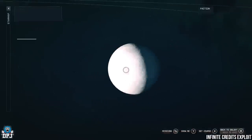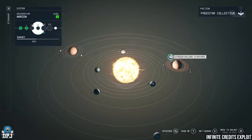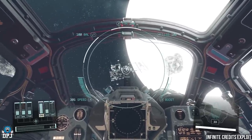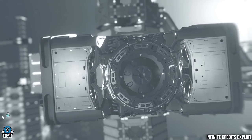Lastly, I'll show you how to earn around 10 million credits per hour — quite easily. It's a new method, an easier version of one I covered about two days ago — 160,000 credits every minute or so. Come to Narion and then go to the Stroud-Eklund Staryard space station. You'll be in space and will need to dock at the station, so get close and dock without crashing into it.